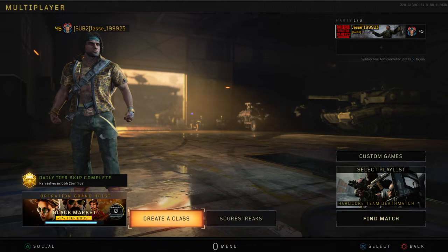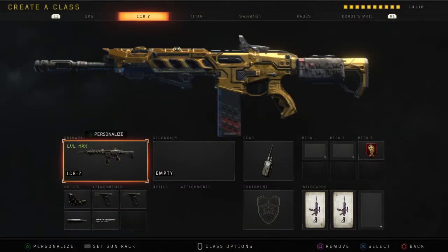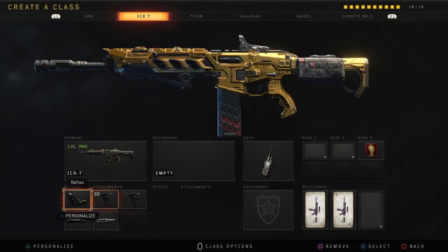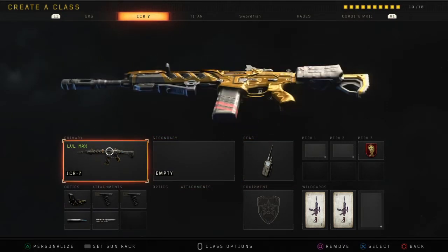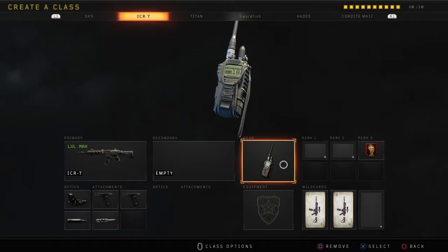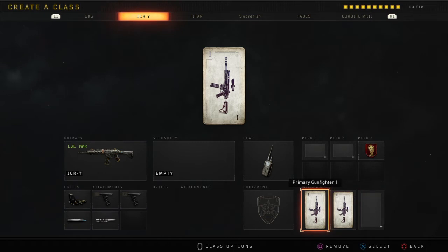That is going to be my ICR Mark 1. I'd go grip 1 and 2, reflex with the blue dart, long barrel, FMG. I use contact device so then I can get my streaks quicker. Use dead silence, primary gunfighter 1 and 2.